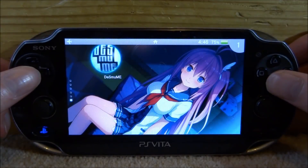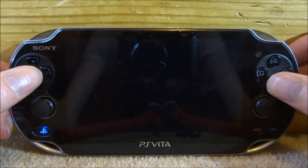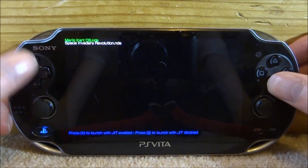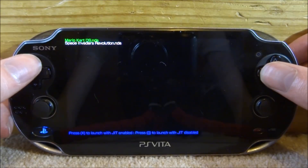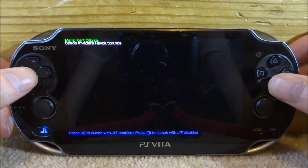Press X on the app and then X for Start. It loads up a very simple interface with only two options. You can scroll up and down to select your game, press X to launch it with JIT enabled, or press Square to launch it without JIT. I'm not really sure what JIT does — I tested it and it didn't seem to do anything — so I'm just going to press X to launch normally.